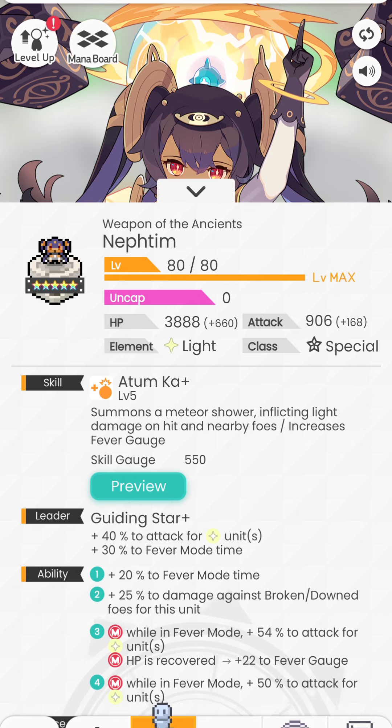Our discussion is not complete without talking about Neftim — she is going to be super important. Her leader skill, Guiding Star Plus: +40% to attack for light units, and most importantly, +30% to fever mode time. With her ability number one adding another 20%, you get 50% total additional fever mode duration. Lengthening fever mode duration is super important because your characters generally have super high skill gauges, and you will need a lot of time to maintain the fever gauge so you can build up enough skill gauge to drop more skills and replenish the fever gauge.